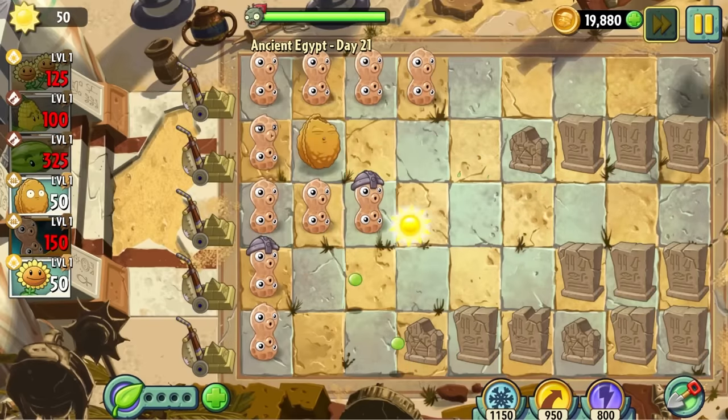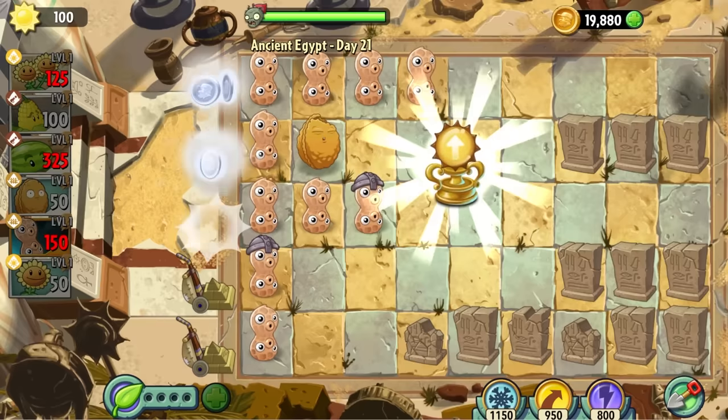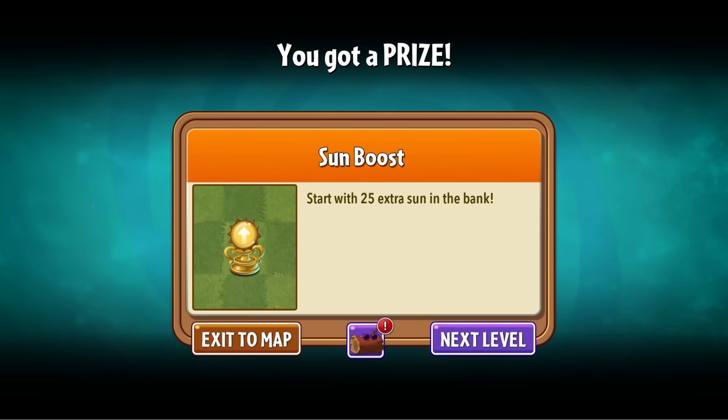After a very easy Day 21, we're rewarded with a trophy that grants us an additional 25 sun at the start of the level. This is unfortunately useless, as all nuts are priced at multiples of 50 and the sun also gives us 50. The additional 25 will literally never be spent, but thank you, I guess.